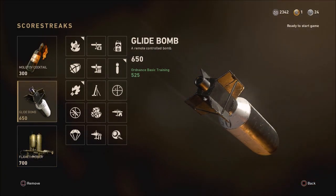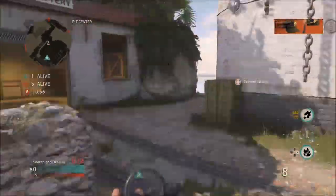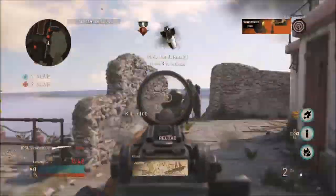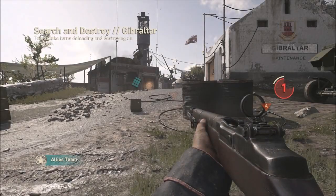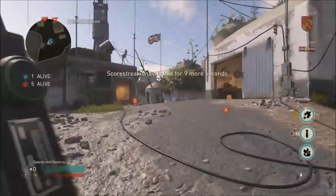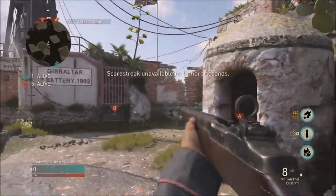It's very, very important to have your second scorestreak be the glide bomb. Once you do have all three of these scorestreaks set up, go into a game and get all of your scorestreaks in one round. Once you go to the next round, all you need to do is keep trying to pull up your glide bomb and it's going to say scorestreak unavailable. Keep pulling that up until it reaches one second.